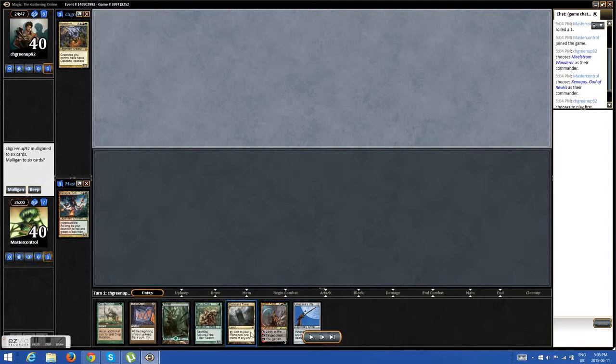Versus Maelstrom Wanderer. I have Mana Crypt, Jete, and a couple of lands in my hand. It's a pretty good keep. He's going first, though.